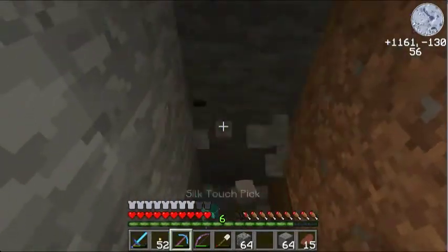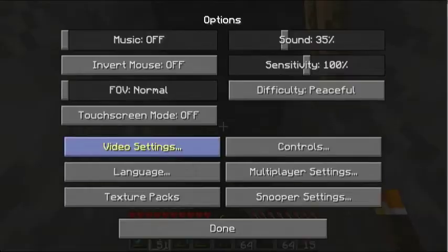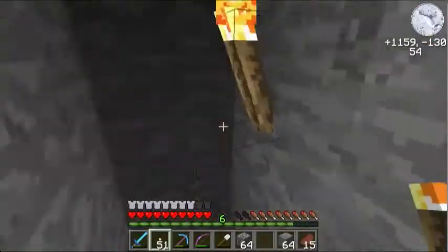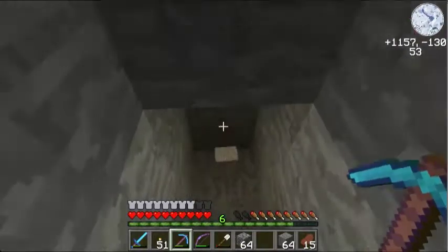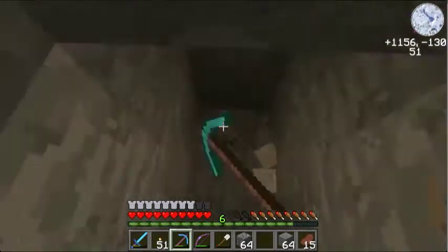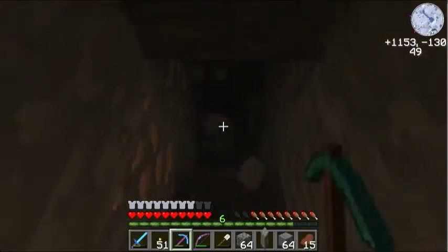There's a third stronghold over near — probably across the ways from me. My brightness is not all the way up; I have to have it all the way up for caving because otherwise it's too dark. There's another stronghold at negative 272, 1188 — that's about 2,000 blocks away from me, so it's not worth my time to get over there. This one's much closer.